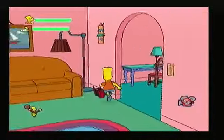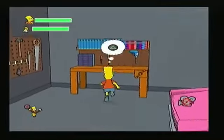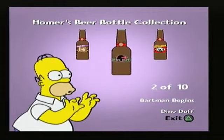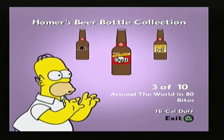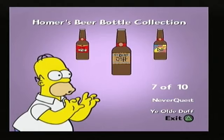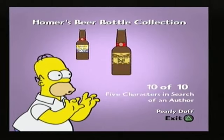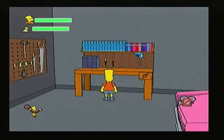And finally, the last collectible thing is in the garage, which is Homer's — or a sleazy male stripper. Go to the workbench: Choco Duff Dark, Dingo Duff, Dino Duff, High Cow Duff, Deep Fried Duff, Lock Star Duff, 8 Bit Duff, Ye Olde Duff, Star Spangled Duff, Turn Based Duff, and Pearly Duff. Again, they are too small.